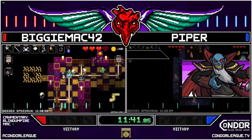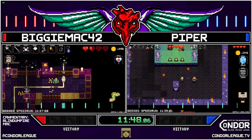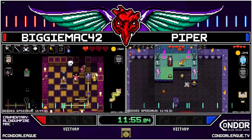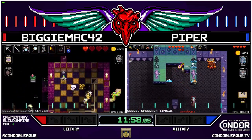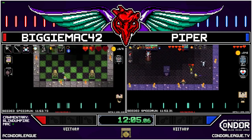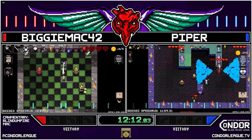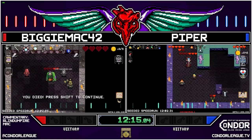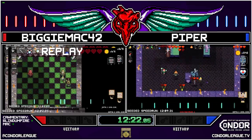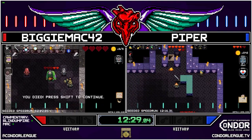Very close to being off the rails for Piper, but managed to recover — doesn't panic. This is why Jack yells about spells: they're so damn good and can make such a difference. Biggie Mac down on Dead Ringer, unfortunately. Piper, with one hit left on the Necrodancer, is going to take the victory and take a 1-0 lead in this set. GG Piper.